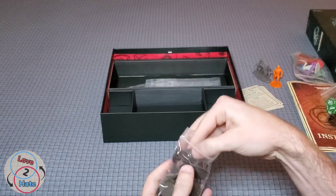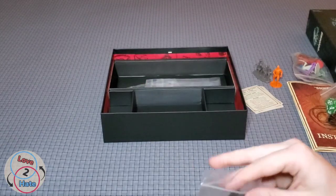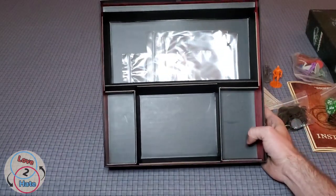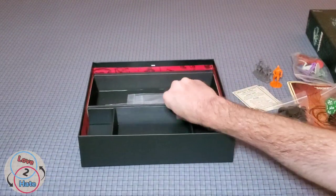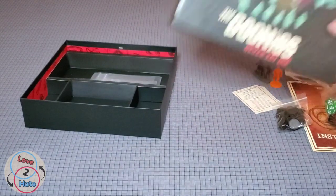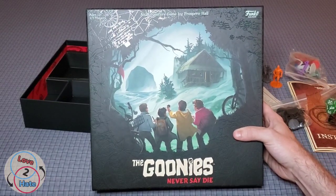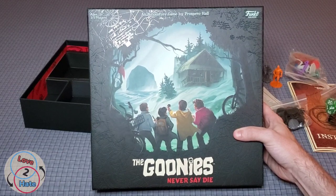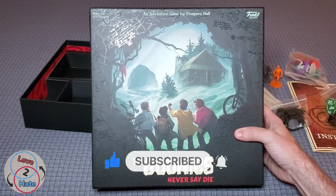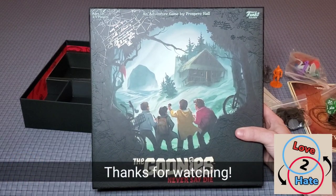You do get some baggies in the box, and the insert is cardboard — pretty thick and durable. That's the Goonies Never Say Die. We'll be doing other videos on this, possibly a playthrough and definitely a review in the near future, so be on the lookout. The Goonies Never Say Die is available at Target from Funko Games and Prospero Hall. I'm Lance, and this is Love to Hate, where we try to bridge the gap between gamers and non-gamers. Catch you next time.